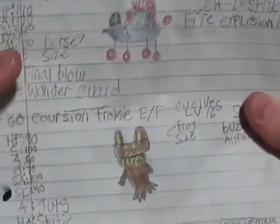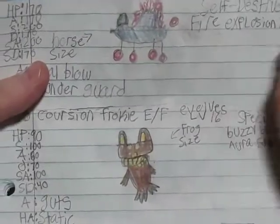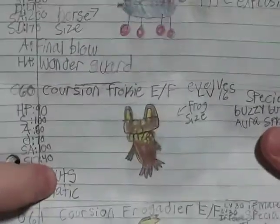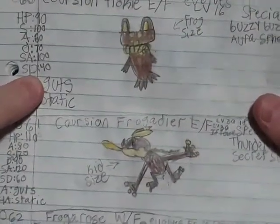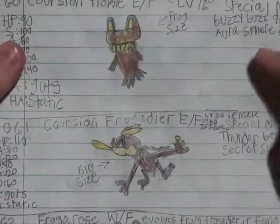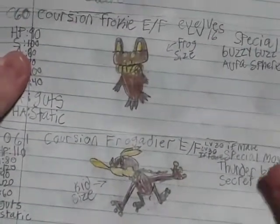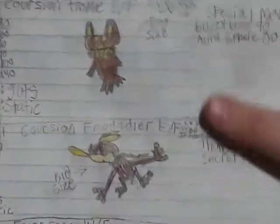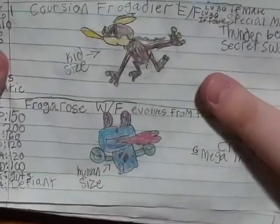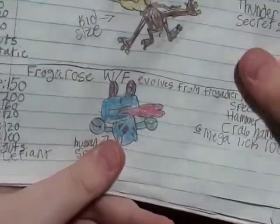Starting off with this, it evolves at level 16 with some Static — which isn't very good, but that's okay. Corchian Frogadier. And it has two male and female counterparts. I like the male one better, of course. But the female is Frogger Rose, which I really like this drawing. Frogger Rose is the female counterpart — it is a water-fighting type.